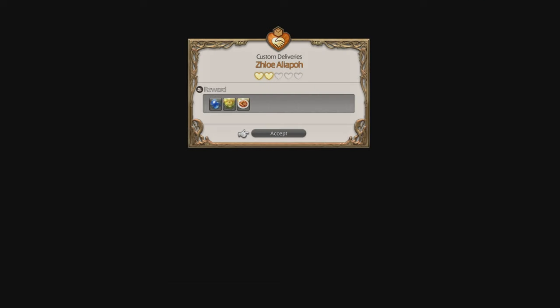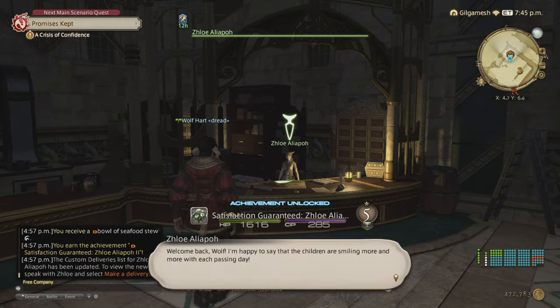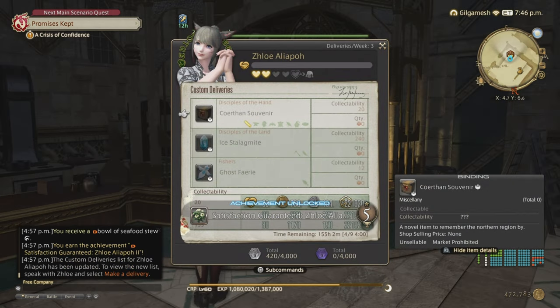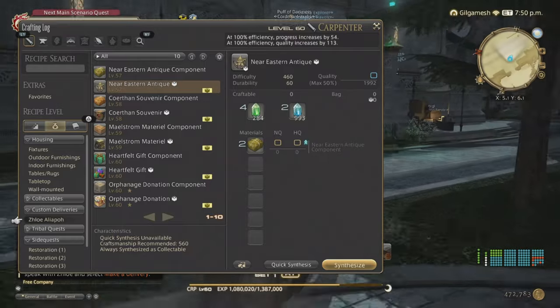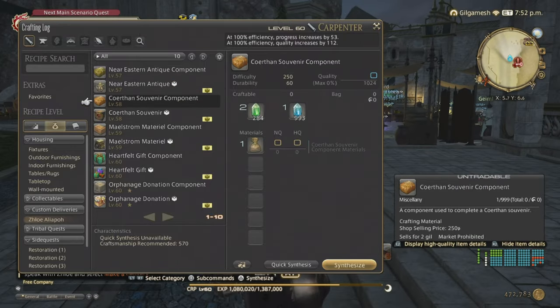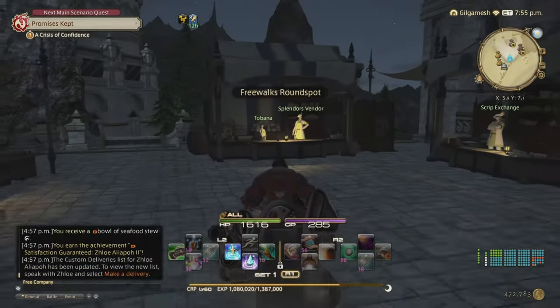Then you get a cutscene, and now you get three more items — also materia and some food you can use. Food is definitely going to be more important going forward. The next three items to make are Korthian Souvenirs, giving 150 white scripts and 221,920 experience. Back to the vendor — these are level 58. To make them a little easier, you can make the prerequisite materials high quality first, giving starter quality to the main craft.